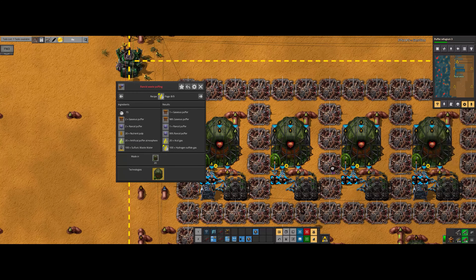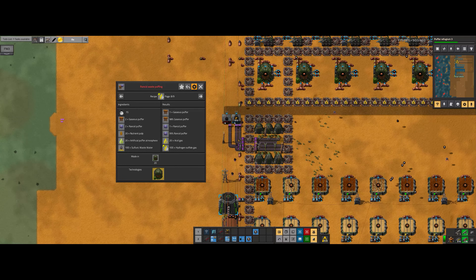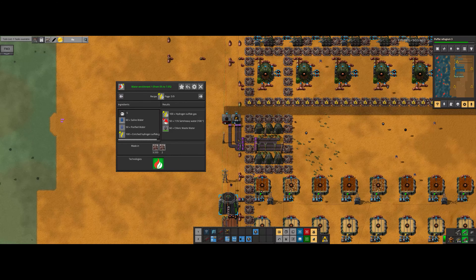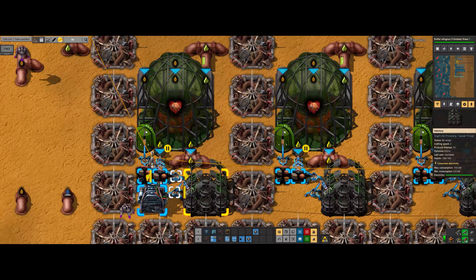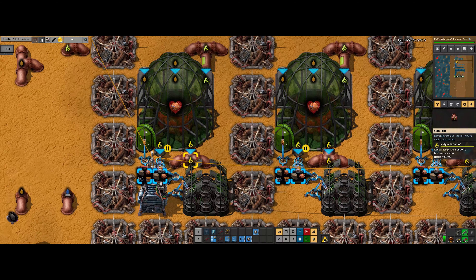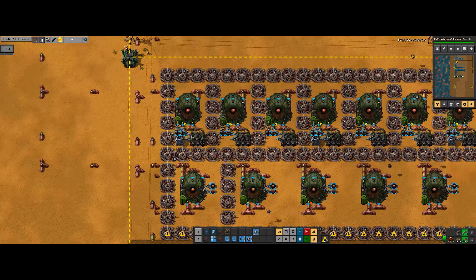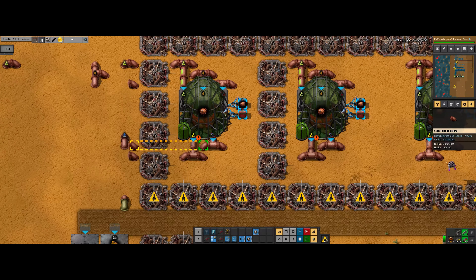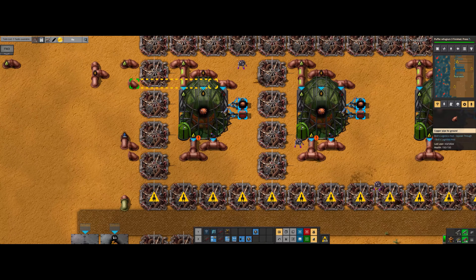So basically, we need to create some of these to make some gas. I went ahead and created one for acid gas, so that gives us acid gas. And I've also created the one for urea gas.